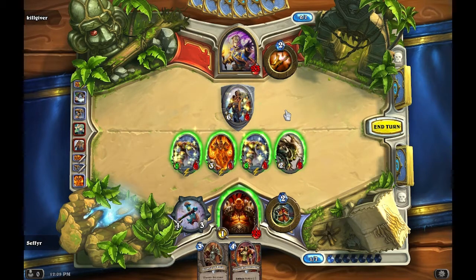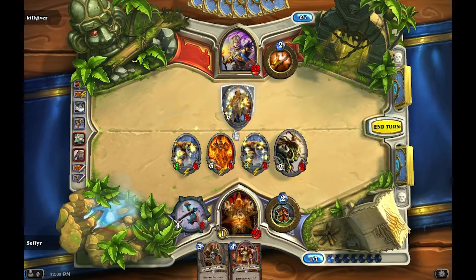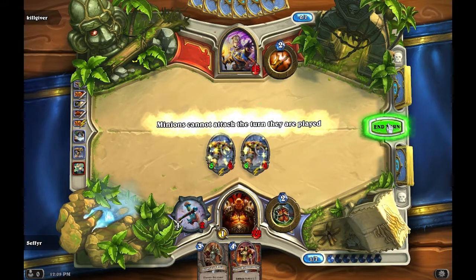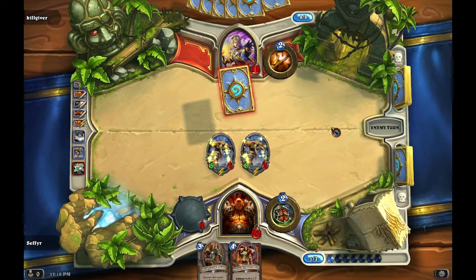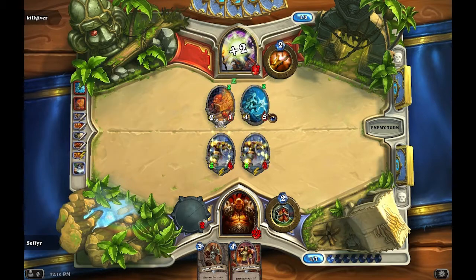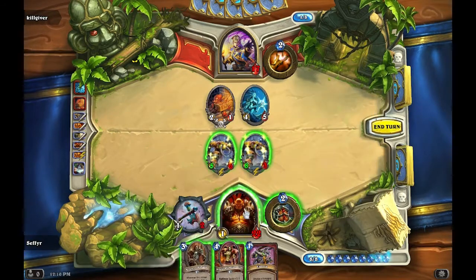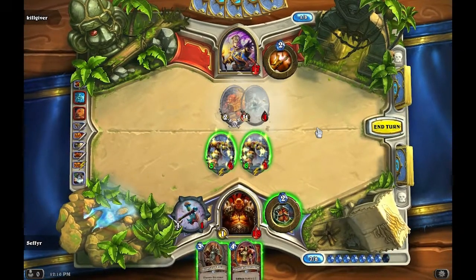I have two mana left so I can use Upgrade and hit everything for one damage. Now with five attack I can deal one to him, so we'll go for that. I don't mind running you guys into this stuff because you're going to die pretty soon anyway — and we'll attack with the berserkers. I did it the wrong way around, oh well. He has a huge hand advantage so I'm terrified of a Holy Nova right now — that's four damage — it would almost finish off the berserkers. He plays Loot Hoarder — death rattle, draw a card. I'll hit him, use Execute — that's one less card to deal with.